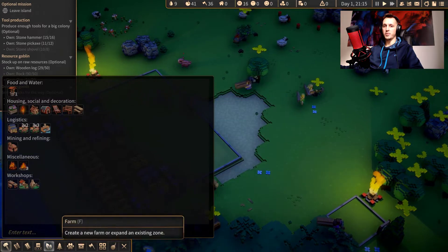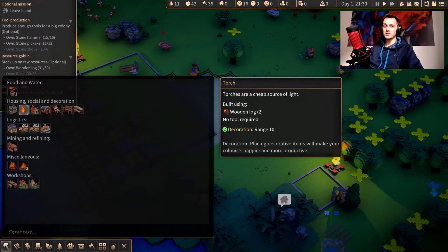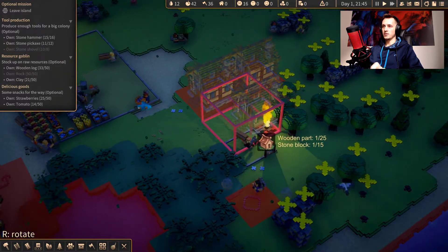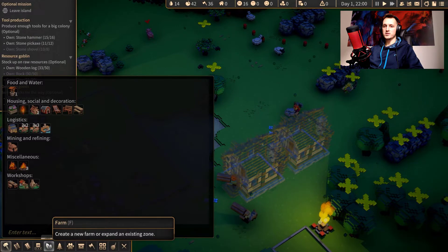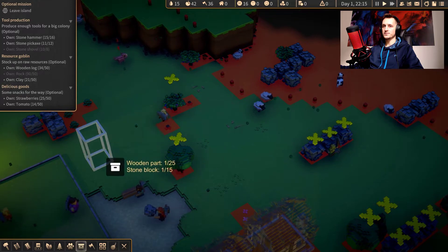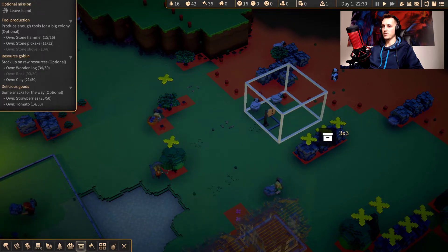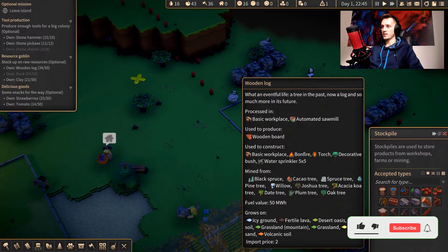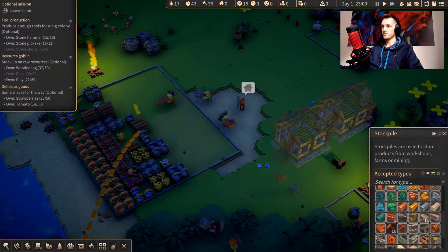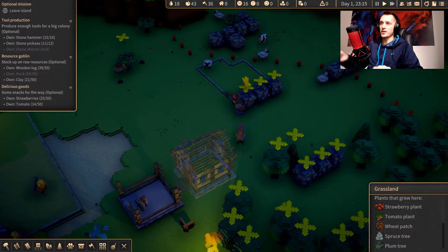First things first, let's create a few houses — one and two. Not gonna be space for more. But let's create a dedicated stockpile just for wooden logs — we're gonna create our production over here. Just for the logs. Wooden logs — we're gonna get them over here, and we're not gonna accept wooden logs at the main stockpile anymore. They're already taking all the logs over there.